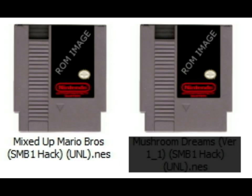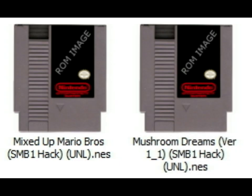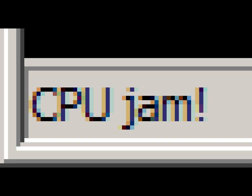Number 27, Mushroom Dreams. This would better have psychedelics as a theme. The emulator gave me a CPU jam error — so that ROM is an extra level of fucked up. I don't even get a title screen this time around. I'm pretty sure going blind and experiencing nothing is literally the exact opposite of what would happen if you did magic mushrooms.